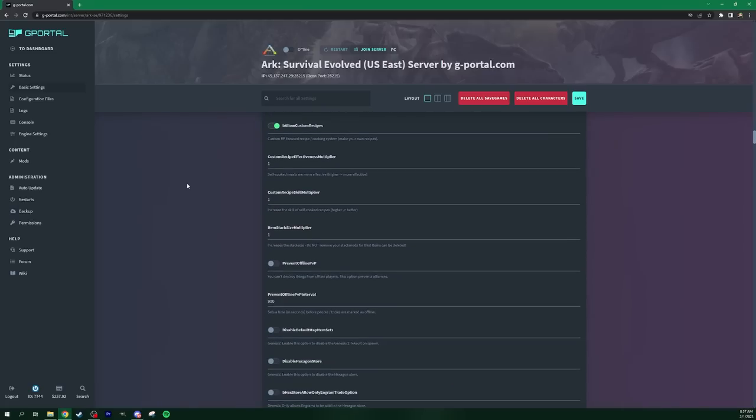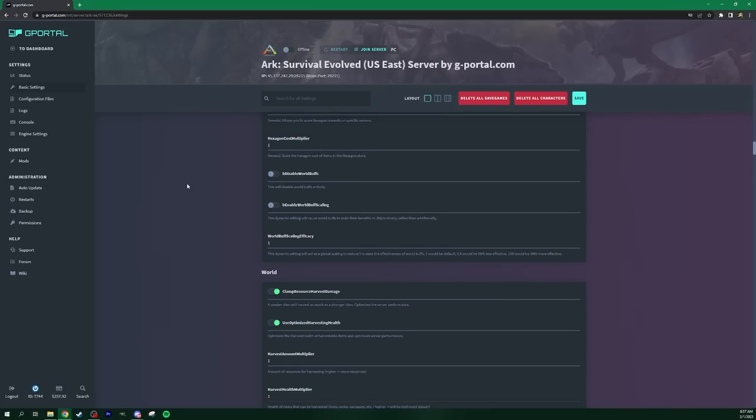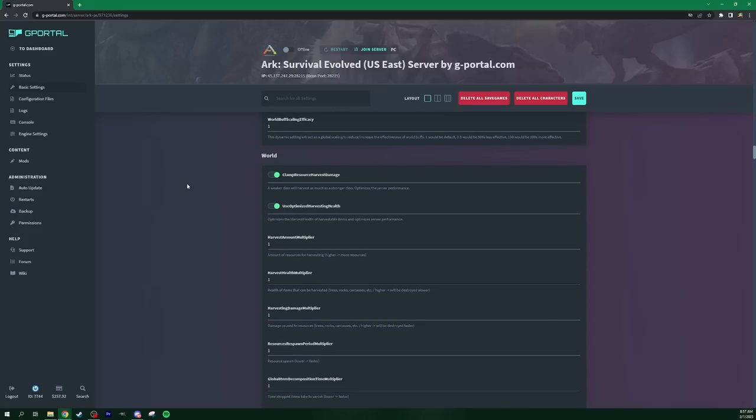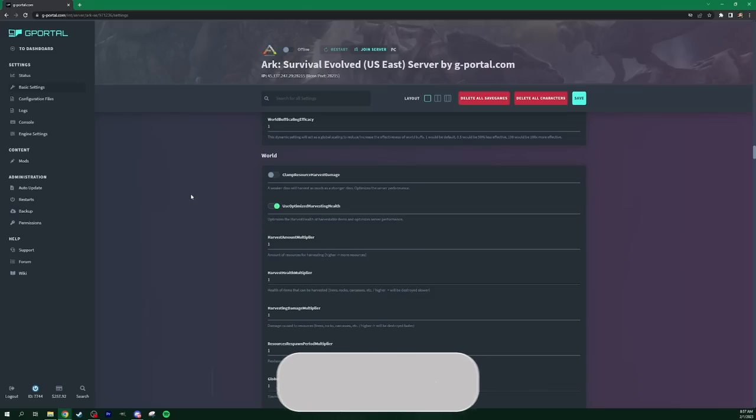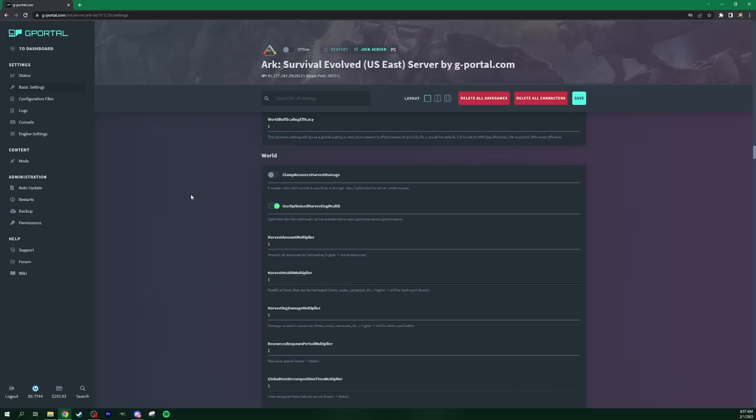Coming down, there are all the different XP settings. Here's one a lot of people don't understand — Clamp Resource Harvest Damage. This means that whenever you hit something, it's going to give you a maximum amount of harvested material. Just turn that off. I honestly wish G Portal would turn that off by default because it makes things a little bit weird. Also turn off Use Optimized Harvesting Health — that way whenever you hit something you get full harvest and over-harvest.